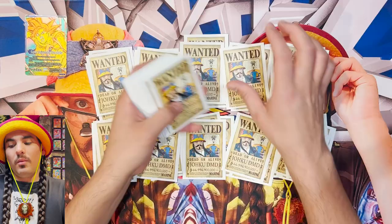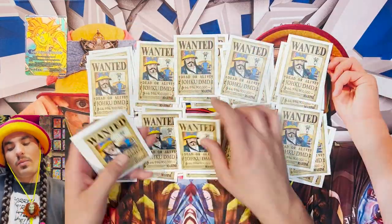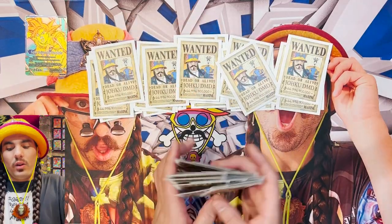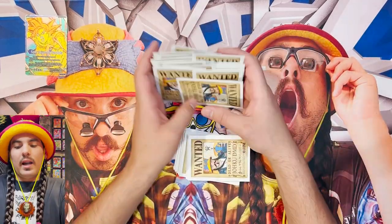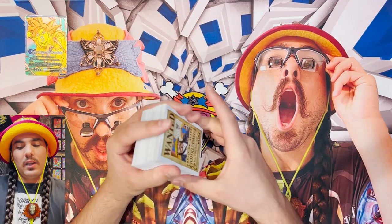I'm not going to do an ideal hand. I'm just going to draw and mulligan normally to show you kind of what I'm looking for — talk about the things you want to keep and then talk about lines of play as you see what's in your hand. Because your hand kind of determines where you go and what you do from there. I made a few small changes to the deck, nothing major.